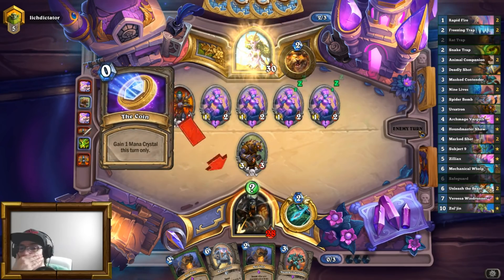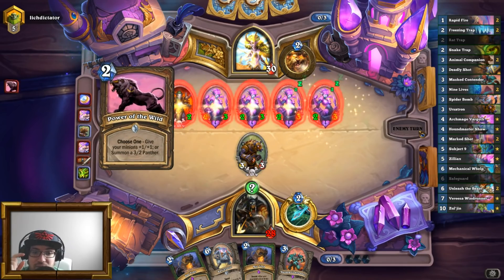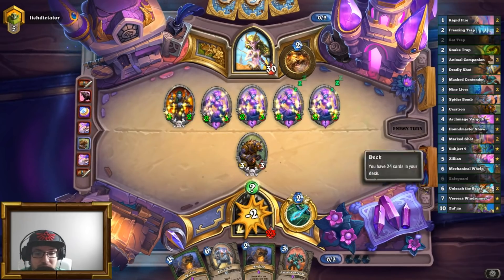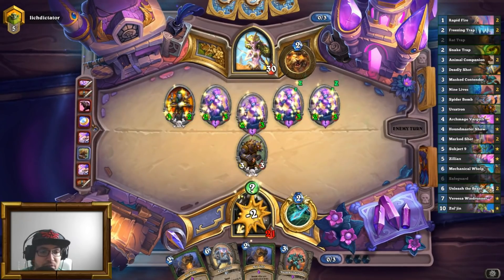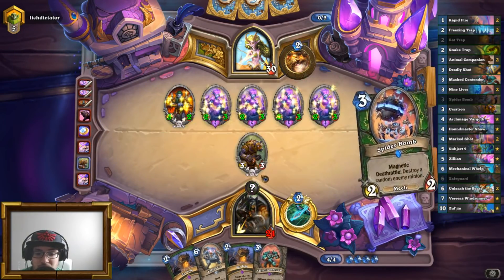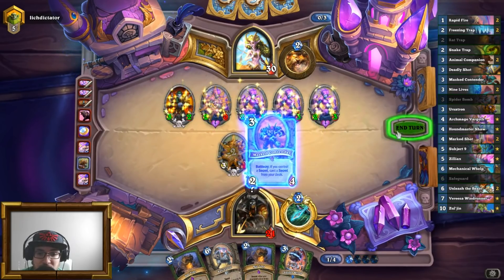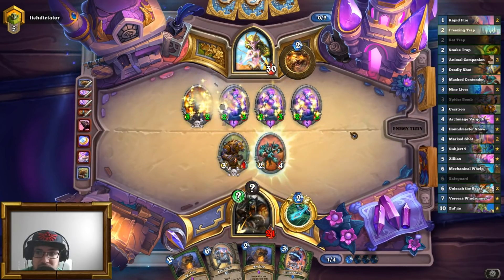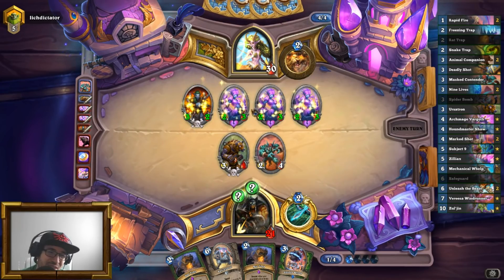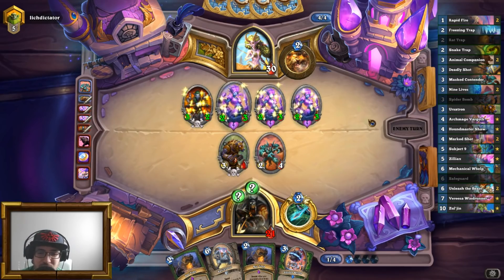Oh, I get a rat — check this out! I get a rat right here. That is really good. Wait — I've got both rats in my hand! I could have gotten a rat right there. Oh, now I'm really sad. I will have to play Masked Contender, which puts down a Freezing Trap — so it's going to slow the guy down just a little bit.